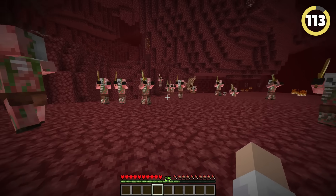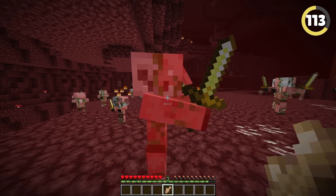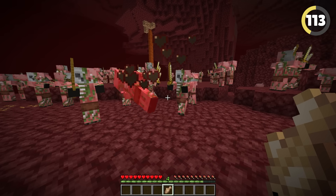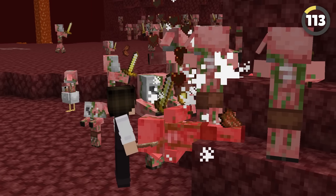Everyone knows if you hit a zombie piglin in a swarm, it's not gonna be a fun time. However, if you manage to one-shot that same zombie piglin with an overpowered weapon, all of the piglins will get confused and stop targeting you, allowing you to finish them off one by one.